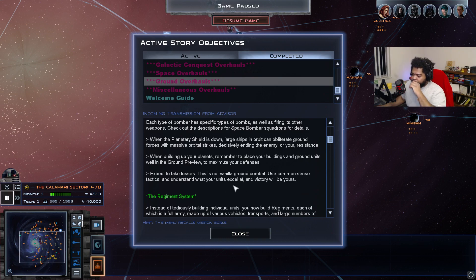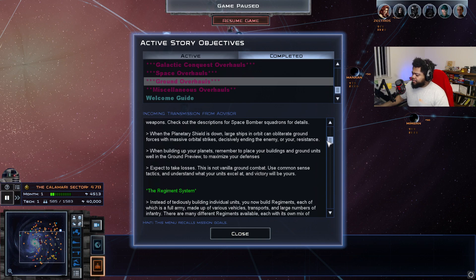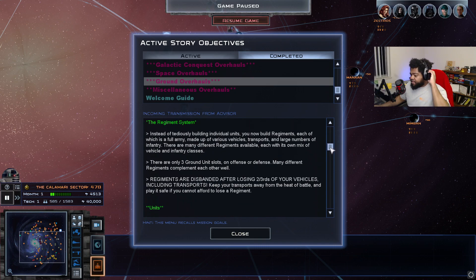Ground combat is not easy — be prepared to take losses. The regiment system replaces tediously building individual units. You now build regiments, each of which is a full army made up of various vehicles, transports, and a large number of infantry. There are many different regiments available, each covering a variety of vehicle and infantry classes. There are only three ground unit slots on offer — many regiments complement each other well. Regiments are disbanded after losing two-thirds of your vehicles, including transports, so keep transports away from the heat of battle.